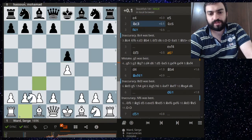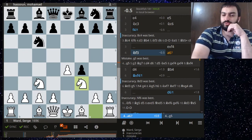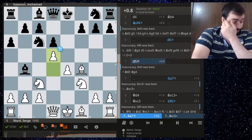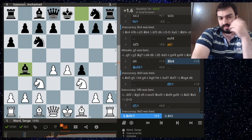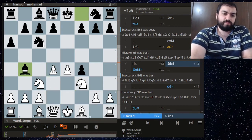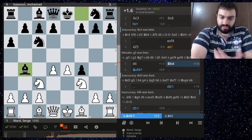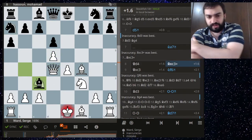Serge against Mohammed Hassoon, playing the Vienna. What happens is Mohammed Hassoon plays in a very typical fashion of someone who doesn't know how to deal with King's Gambit-esque positions. This becomes similar to the King's Gambit Accepted. Playing bishop b4, allowing bishop takes f4, and pinning the knight for no good reason — all of this works in white's favor.